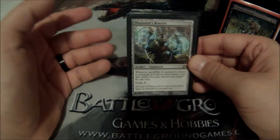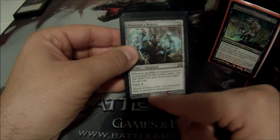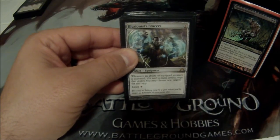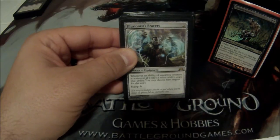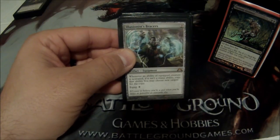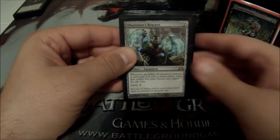Illusionist's Bracers lets me copy — it's a 2-cost artifact, 3 to equip. Whenever you activate an activated ability of the equipped creature, you copy that ability. Very nice with Maronar, and with a lot of creatures in my deck since I have many activated abilities.